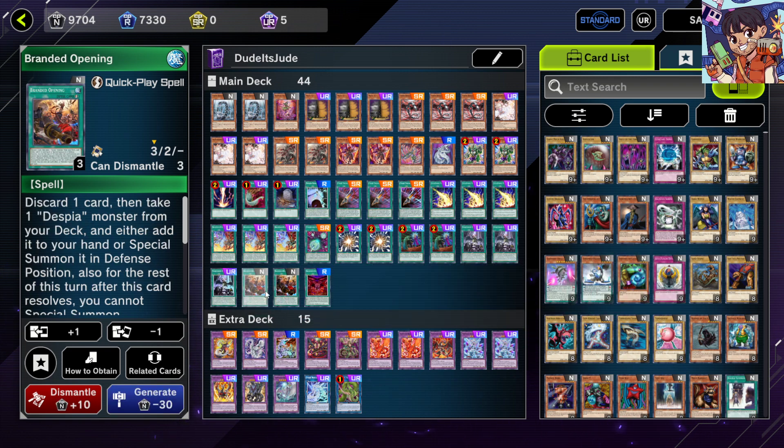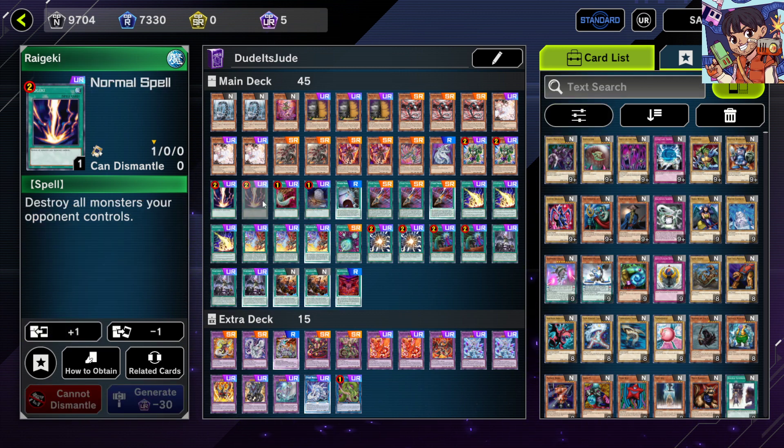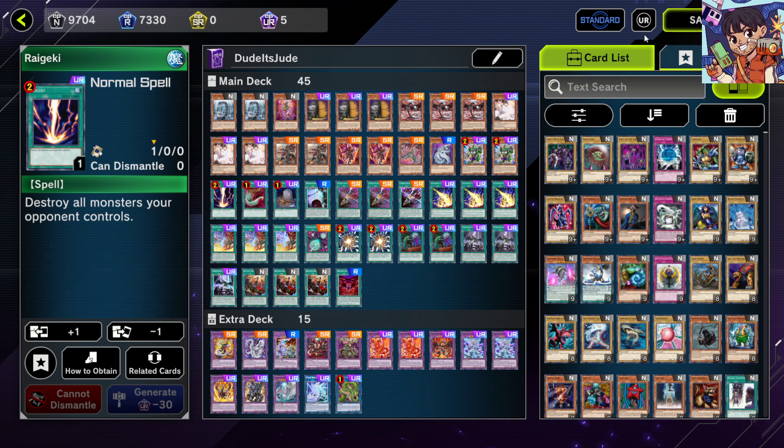That's the main deck — 45 cards. With Branded Opening going to two, the post-banlist build would swap one Branded Opening for a second Raigeki. Now let's look at the extra deck.